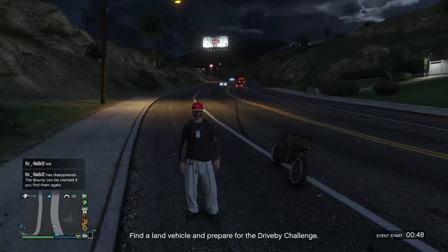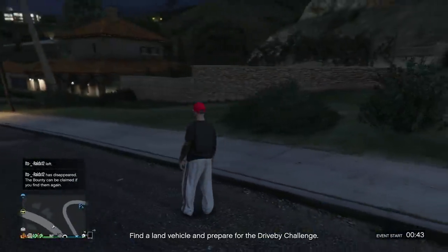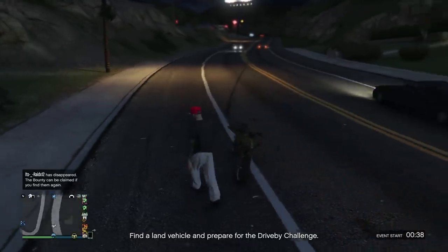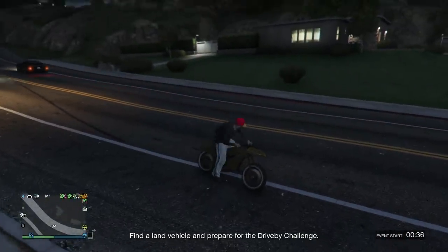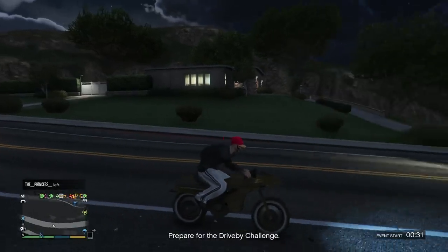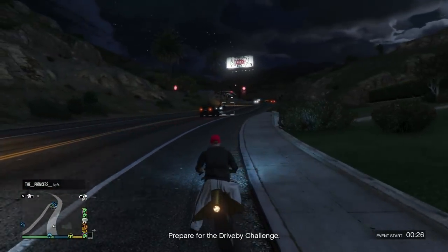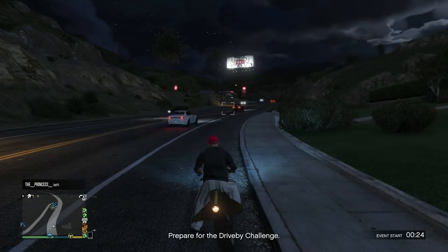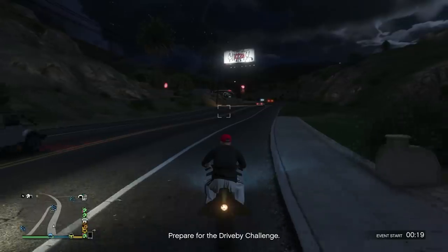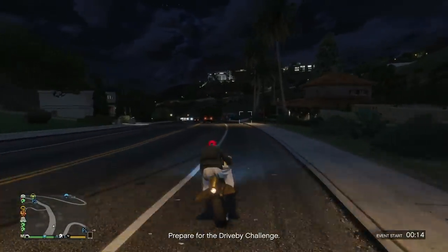This method is mainly for clean outfits — outfits that don't have a crap load of layers. A lot of the modded outfits out right now are clean outfits, so you can bring those first try no problem. The key here is — you see in the bottom right how it says there's an event about to start? It's not that you want to spawn into a session with an event; you actually want to start from a session with an event.